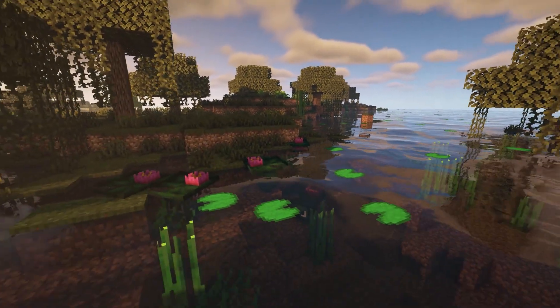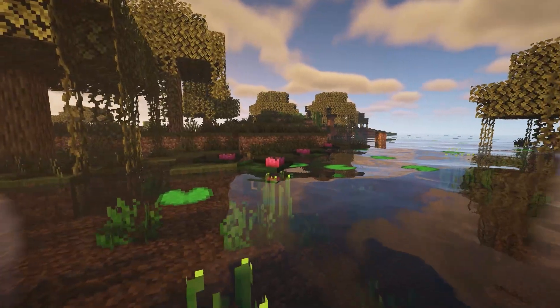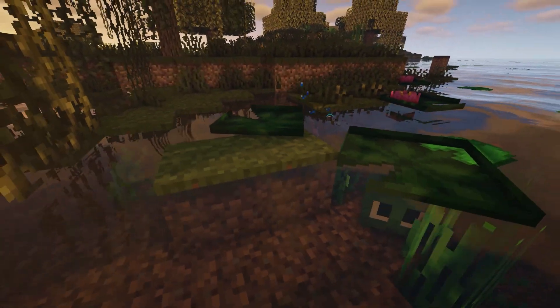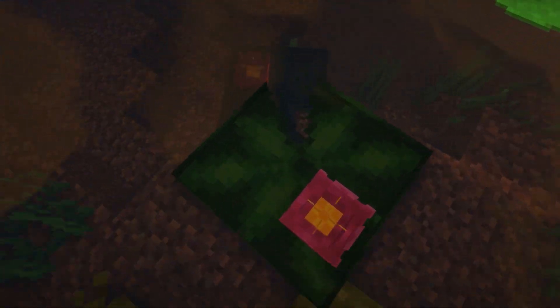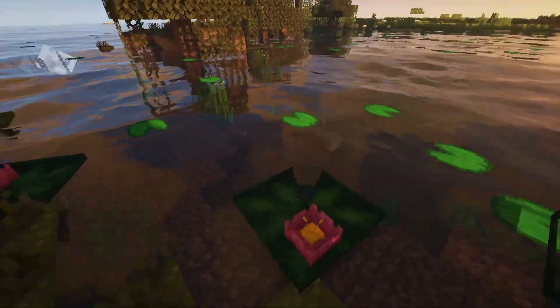It also adds this cute little creature called a lily tad. It disguises itself as a lily pad and it's a little creature that lives in the swamp. You can use shears to collect the little flower, which you can actually eat. They're just a cute little swampy creature. This makes me actually want to go to the swamps in Minecraft — because I hated the swamps — and they act like lily pads so you can jump on them.